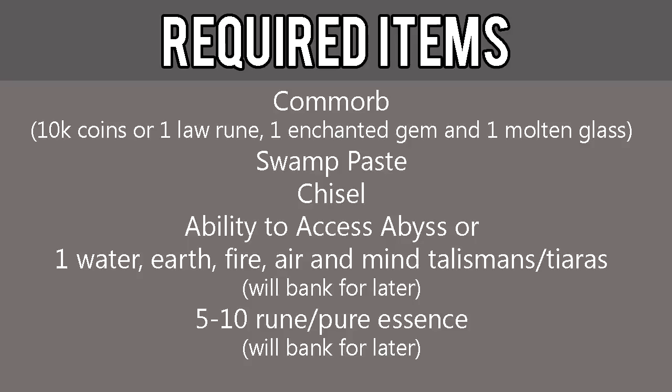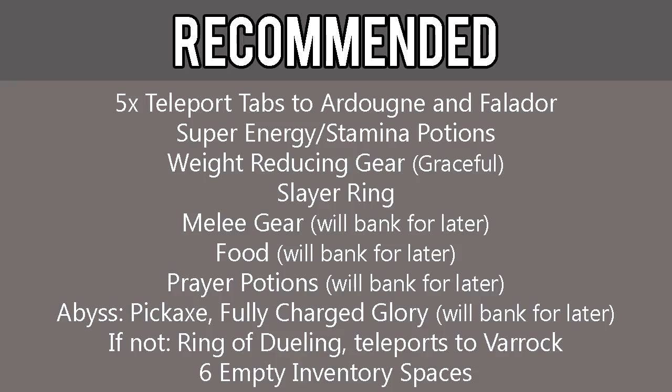5-10 Rune or Pure Essence, which we will be banking for later. Although not required, it is highly recommended that you also have 5 teleport tabs to Falador and Ardougne, Super Energy and Stamina Potions, weight-reducing gear such as Graceful gear, a Slayer Ring, melee gear which we'll bank for later on, food which we'll bank for later on, and prayer potions which we'll bank for later on.